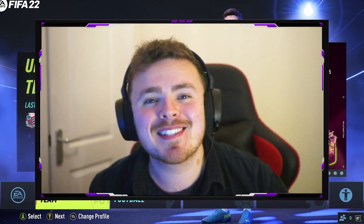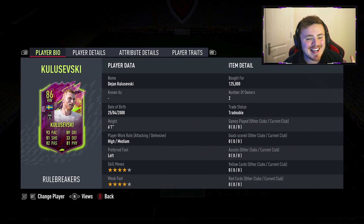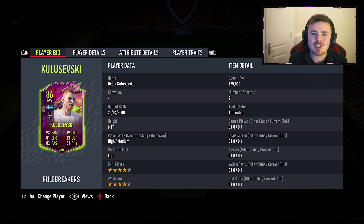Hey guys, how are you all doing? My name is Morsi and welcome back to my channel Rule Breakers. Team 2 is here, as you can see on the screen we've got some nice looking cards. I've just tried out Jonathan Bambo's 86 overall - that player view is live on my channel - but in this one we're checking out the big Swede himself, Dejan Kulusevski. 125k I spent on this chap, so pretty much half the price of Bambo.